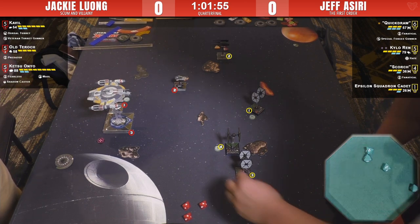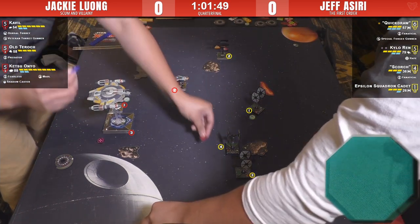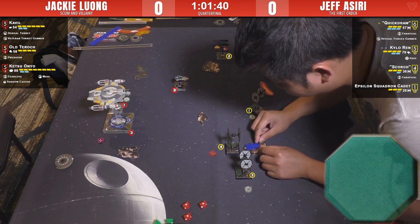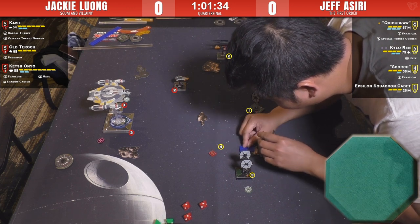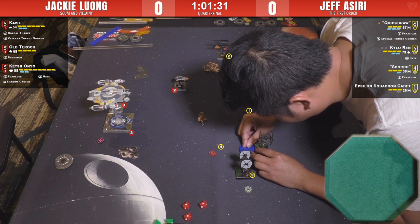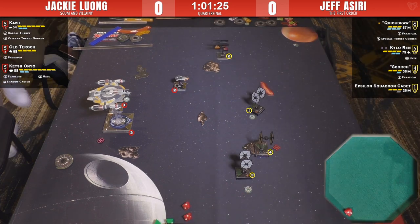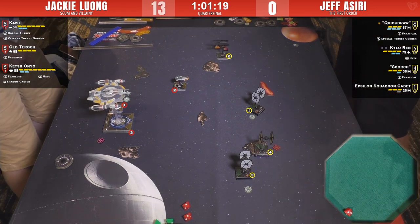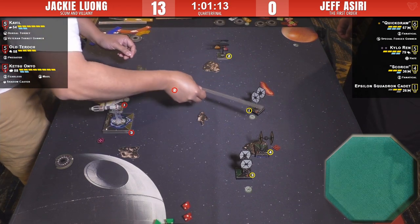Ketsu could do the Shadow Caster thing with a barrel roll onto the rock — take Cavil's gun out for the turn and prevent the Epsilon from having any mods next turn. That's pretty good. The Epsilon takes another damage — it should be at two damage now. Half points on the Epsilon. That was a good patient round for Jackie. He could have lunged more with Tarok and it wouldn't have been good for him.